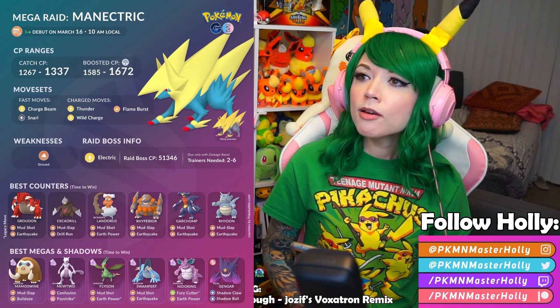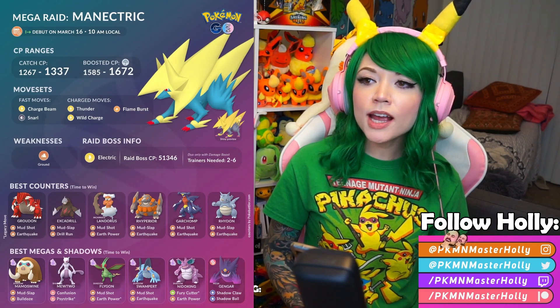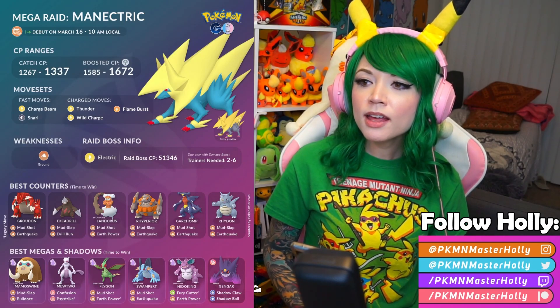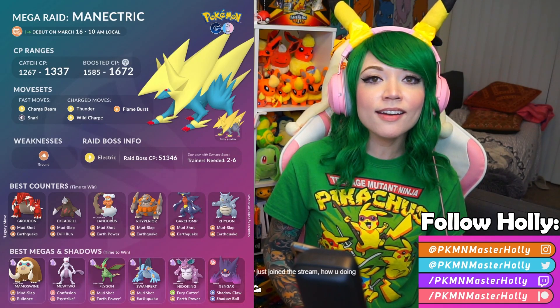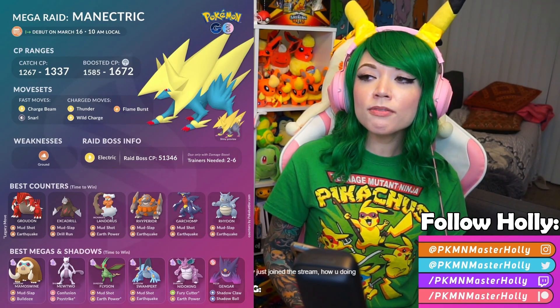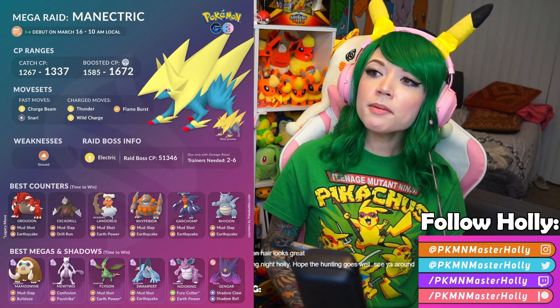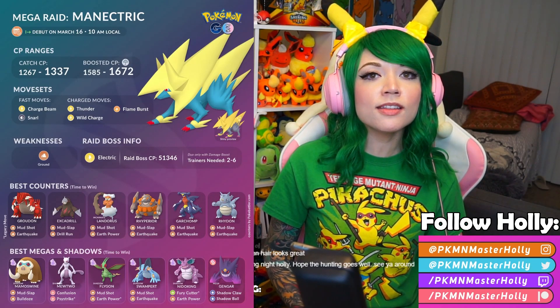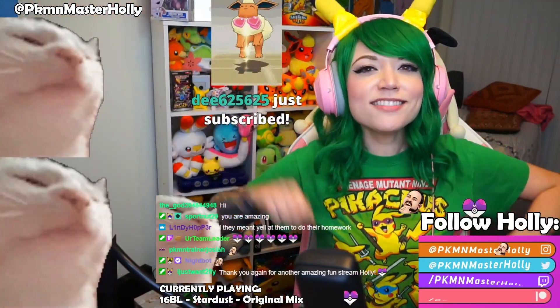Also in raids is Mega Manectric — the 100% IV CP is 1337, which is 'leet' in leet speak. Weather boosted is 1672. It's weak to ground type, so use Groudon, Excadrill, Landorus, Rhyperior, Garchomp, and Rhydon. Best megas and shadows include Mamoswine, Mewtwo, Flygon, Swampert, Nidoking, and Gengar. Mega Manectric is meta-relevant, right up there with Thundurus, and actually outclasses Zekrom. After the raid battle you can encounter a shiny Manectric, so get out there and start raiding!